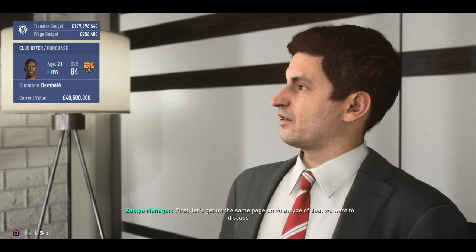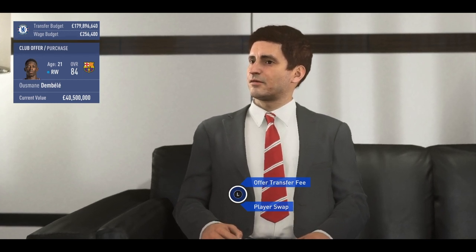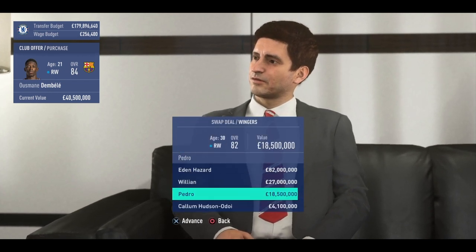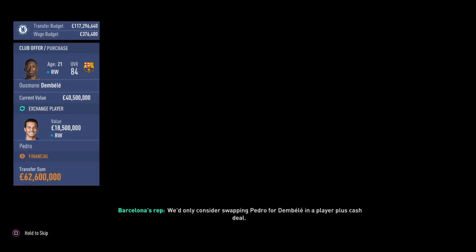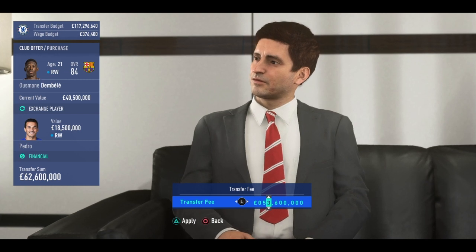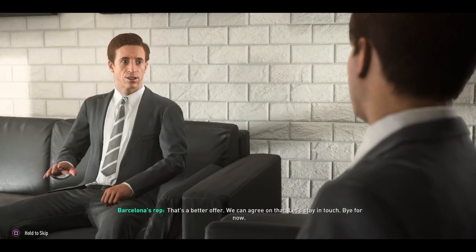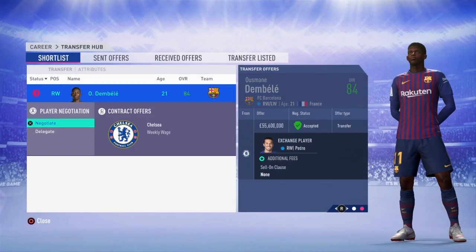He's worth 40 million in-game, though I think he's worth a lot more in real life. I think we might go for a player swap because we're gonna have a lot of right wingers, so I'll offer Pedro Rodriguez - he can go back to Barcelona. Player plus cash: 62 million. No thanks. I've proposed a new transfer fee of 62 million. I'm gonna go down to 55. Okay, so we got Pedro included and we get Dembele - that's 55 million. Let's negotiate.